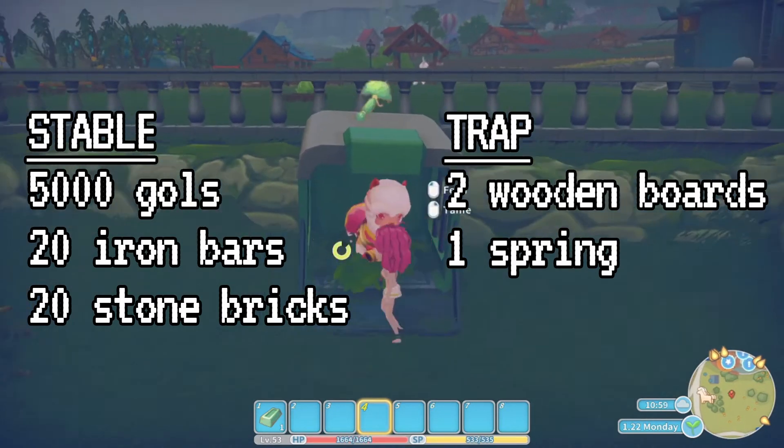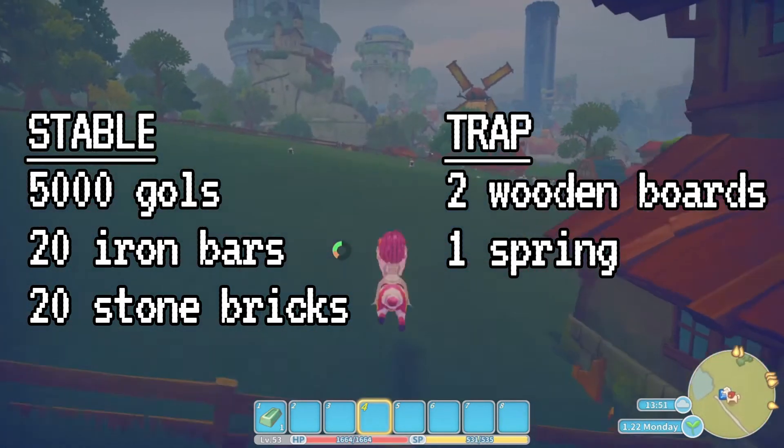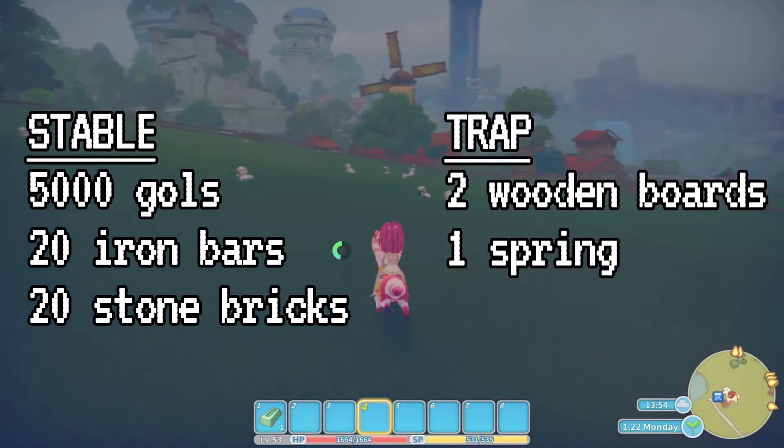And the trap you need to get your first mount is made from pretty accessible materials, namely two wooden boards and one spring.